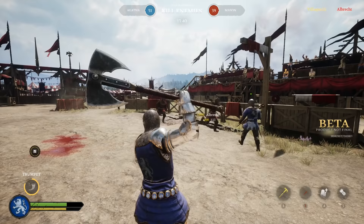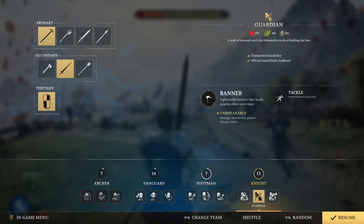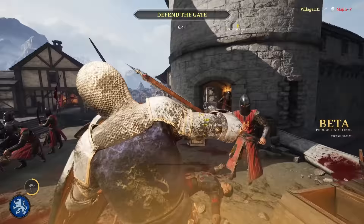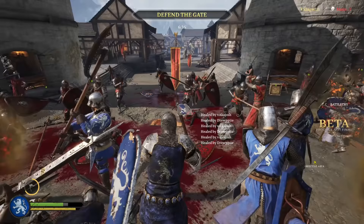The second Knight subclass is the Guardian, a wall of iron and steel that excels at holding the line. The Guardian fights with a big shield and a one-handed weapon. Shields can block archer projectiles and lose less stamina on block, though they can break. The Guardian's special ability is the Banner, which can be planted to heal allies over time.